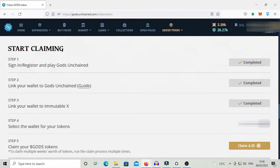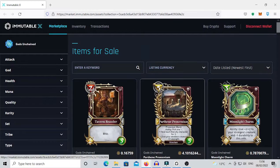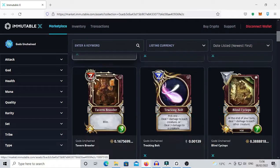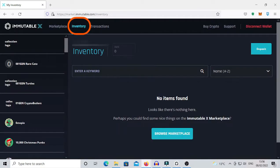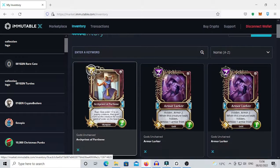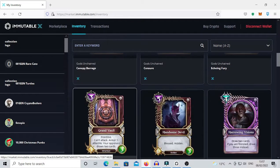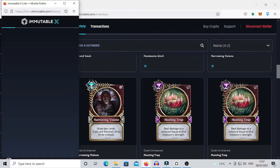Every time we want to get to the Immutable X marketplace from the game dashboard, we have to click on Market on the top left and then on Buy and Sell. This will redirect us to the Immutable X marketplace, where you can see the marketplace section, the inventory section where we will have all our NFT cards shown after we have either minted them using the forge or bought them using the marketplace, and the transaction section where we will have listed all the transactions we have done so far.